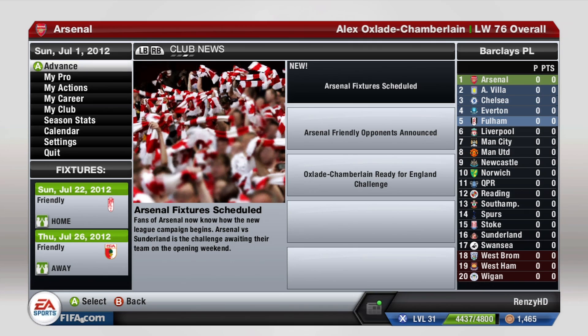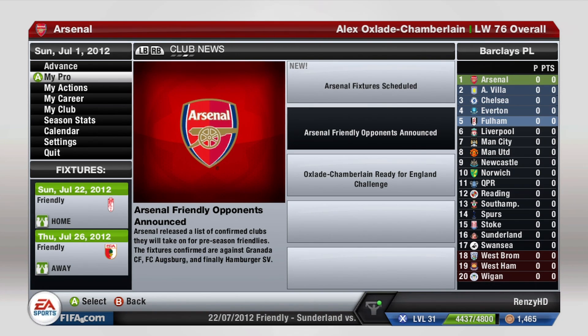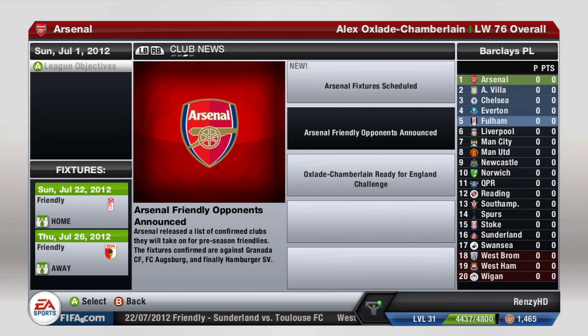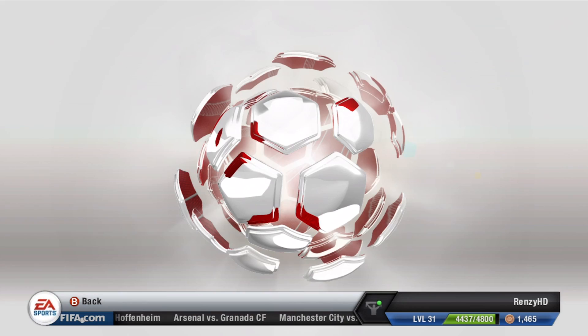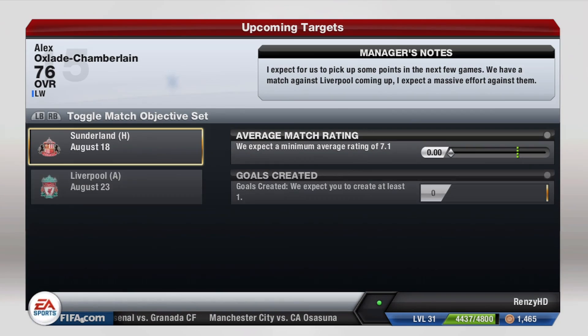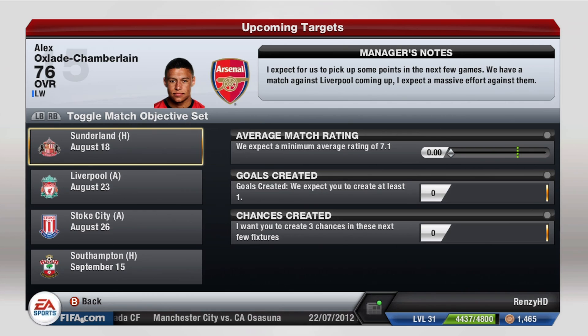We're 76 overall and I'm on the left wing - I prefer to play centre forward but I don't think that's Oxlade-Chamberlain's role anyway. Going into My Pro, you can do league objectives - keep an average league match rating of 6.8 or better, which should be easy. Then upcoming targets for the next games: Southampton, Liverpool, Stoke. On the right it says average match rating 7.1, my last one said 6.8.